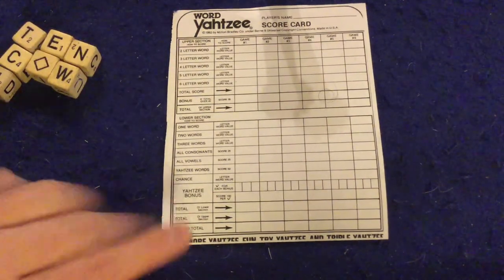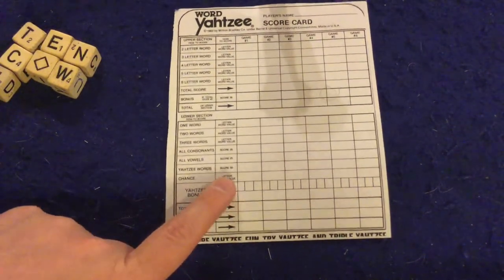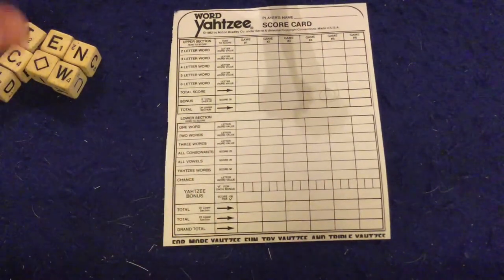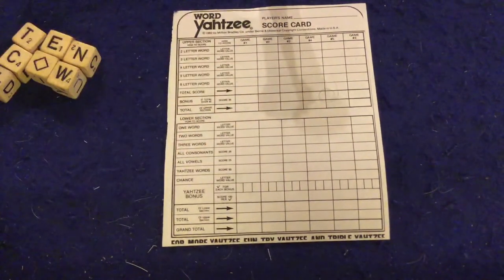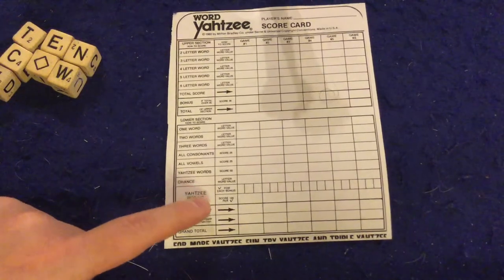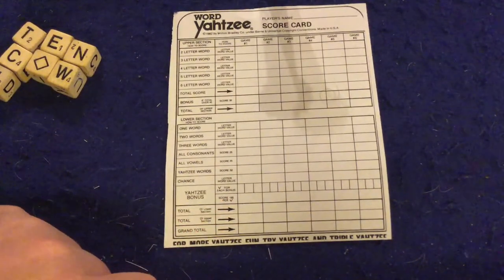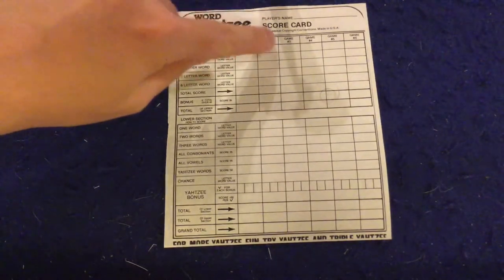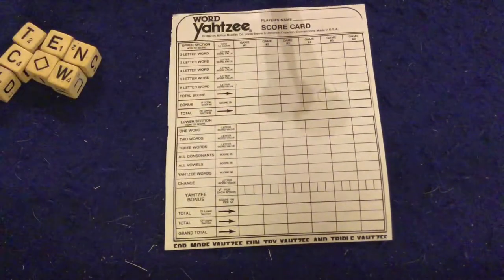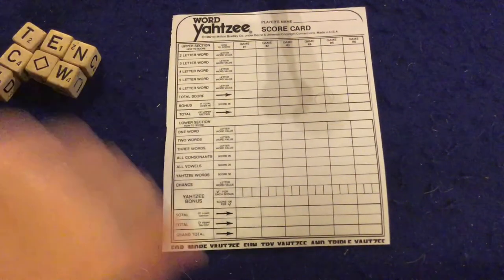If you're in a situation where you need to fill something in and you don't have an open slot, that's unfortunate. Luckily you can use your chance, but if your chance is already gone, you have to start crossing things out like in regular Yahtzee. You can also get Yahtzee bonuses — if you get extra Yahtzees you can score a boatload of points, though you probably won't unless you're really good with words. You continue until all slots are filled in or crossed out, add up your points, and whoever has the highest grand total wins Word Yahtzee.